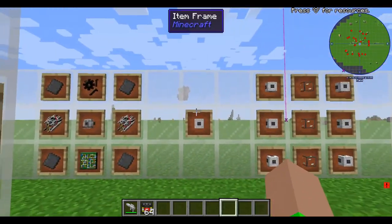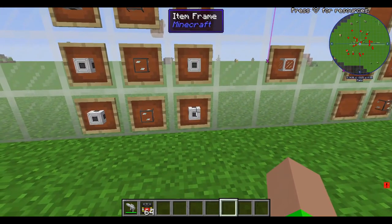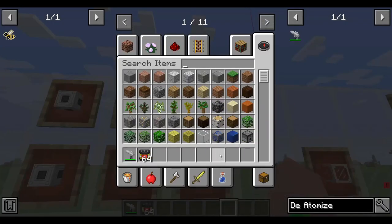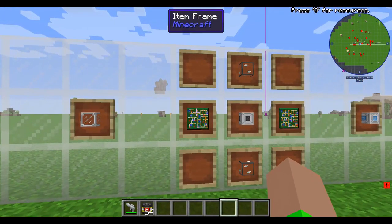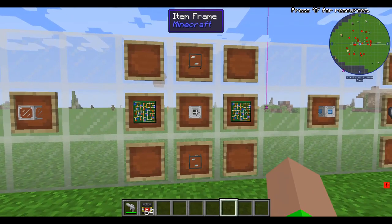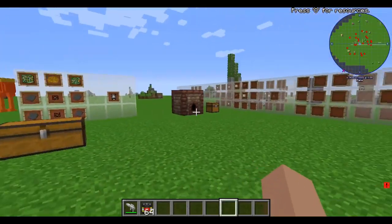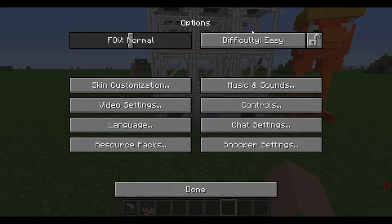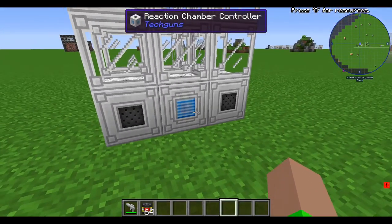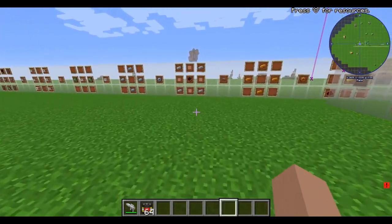Here's how you make the reaction chamber glass: three fused quartz, six fabricator glass, and six reaction chamber housing. For the reaction chamber controller you need two elite circuit boards, one reaction chamber housing, and two fused quartz. Click on the reaction chamber controller and that is how you make a reaction chamber from Tech Guns.